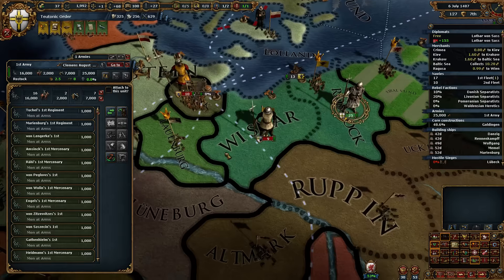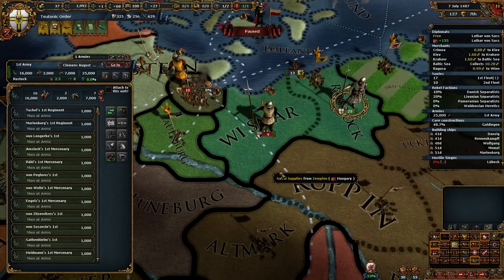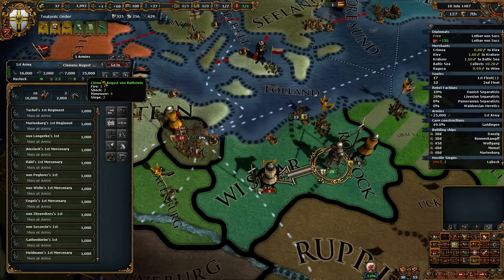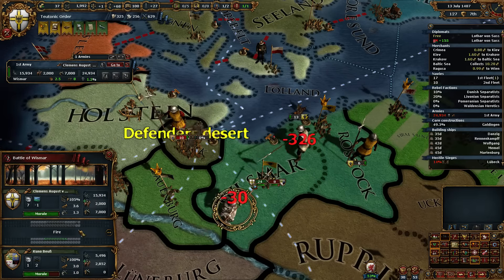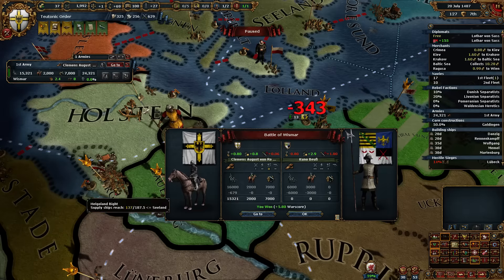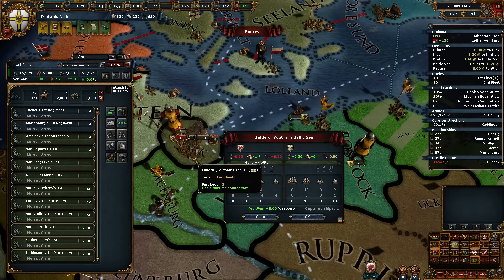Unfortunately, he's moving through the woods. Where are you going? Why would you do this? Fine, we'll fight you. Nice rolls, Clemens. Squished it.